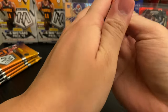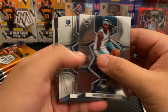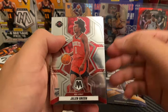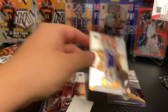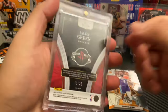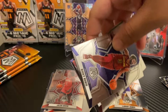What a way to start, definitely way better than the first one already. Pack number two: Montrezl Harrell, Dylan Brooks, Kenyon Martin Jr., Donovan Mitchell, Jalen Green NBA Debut, and a LeBron James All-NBA. Going to sleeve up this Jalen Green — I do PC him, that is my guy. Quick shout out, out of 25 — some light, some light. Alright, halfway there.